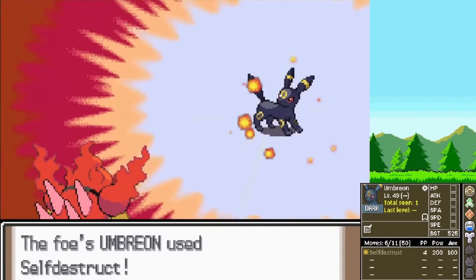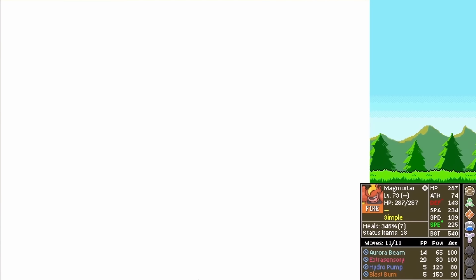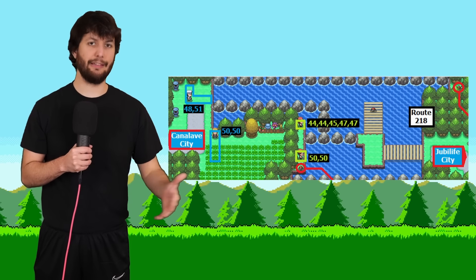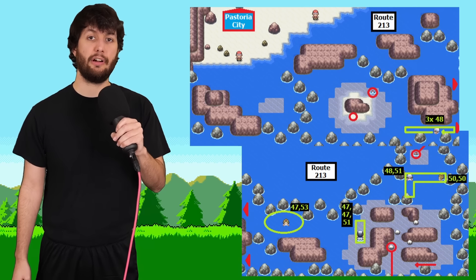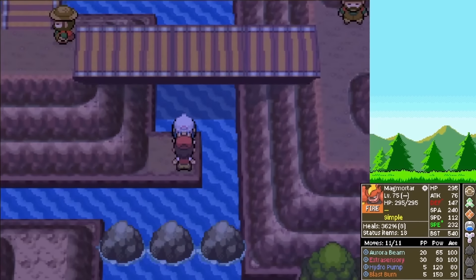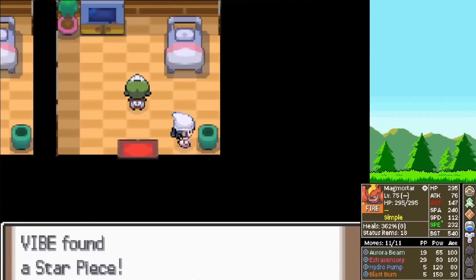Everything there was super uneventful except for an Umbreon that went boom on us — scared us a little bit. Then you fly to Jubilife City, go to Route 218, clear that out. Once you reach Canalave City, you fly back to Pastoria City where you clear out Route 213. You also face one last trainer on Route 208, then go to the Pokemon Mansion, pick up the two items there.